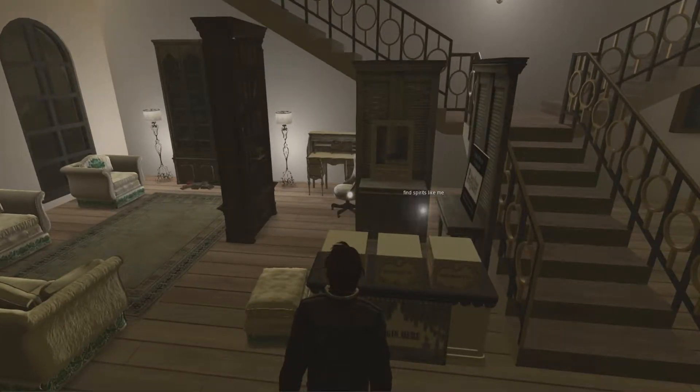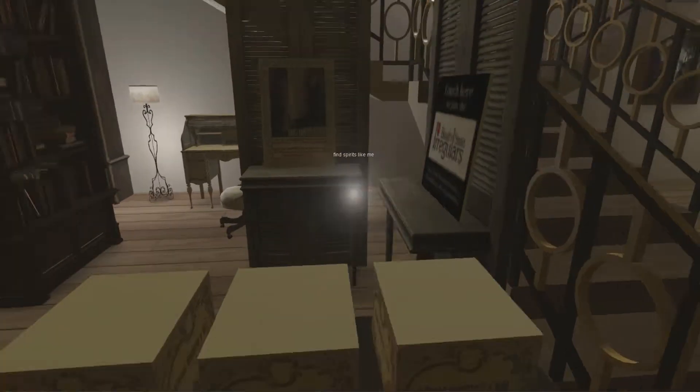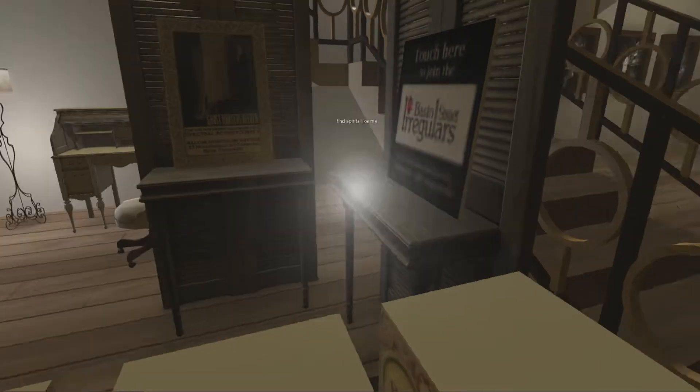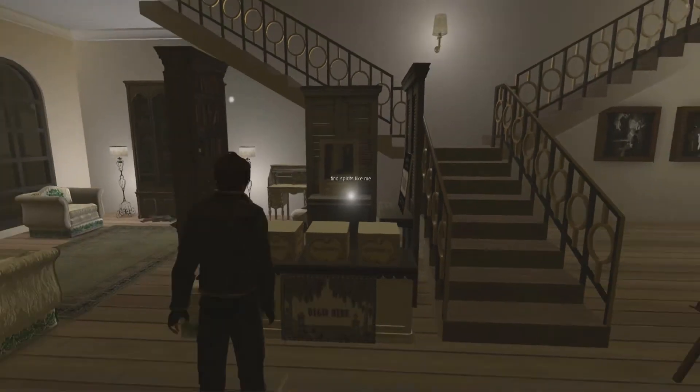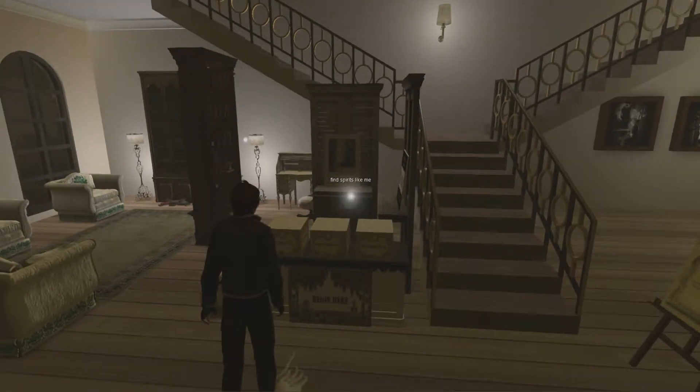And apparently this is what we're looking for — this little glowy thing. There's the ghost hunter's kit, and it says 'begin here', so I guess we begin here.